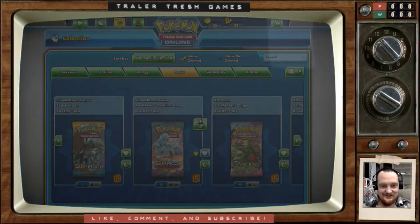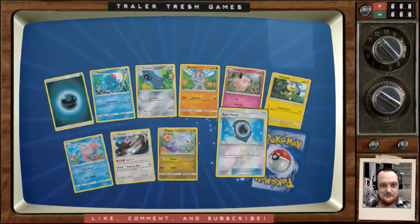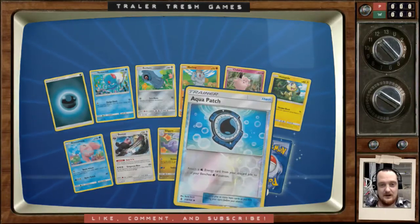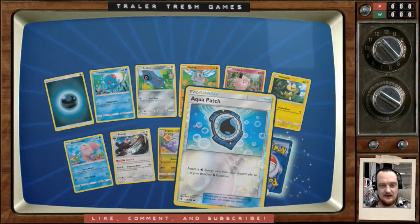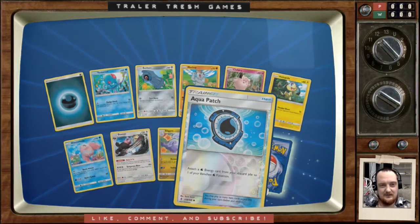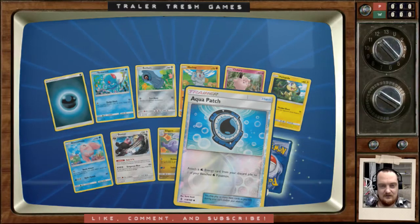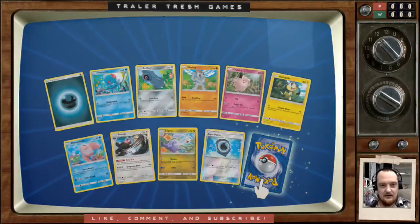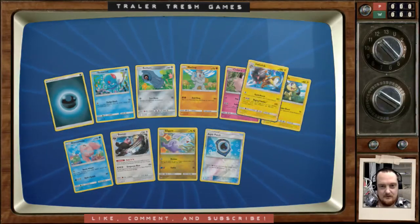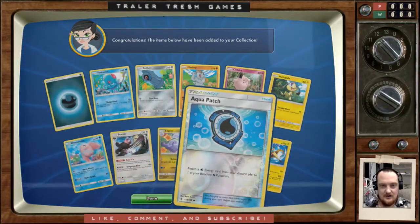Alright, this is number five. Aqua Patches were really in super high demand when they first came out, to go with Lapras decks, but Lapras decks seem to have died out a little bit. They were so highly chased — I ended up just trading all mine for packs right away. And we're not doing so good. Aqua Patch foil — it's alright, but other than that, nothing.